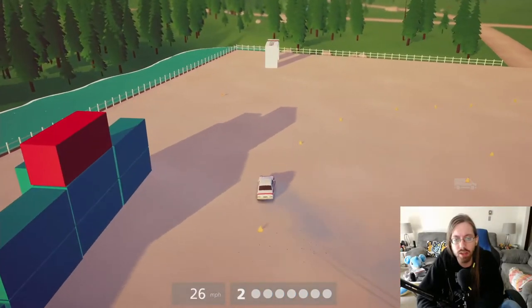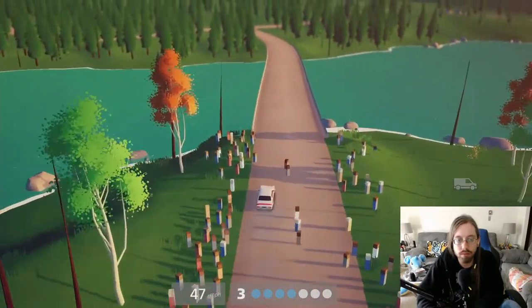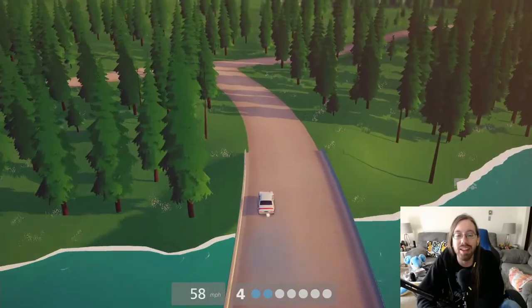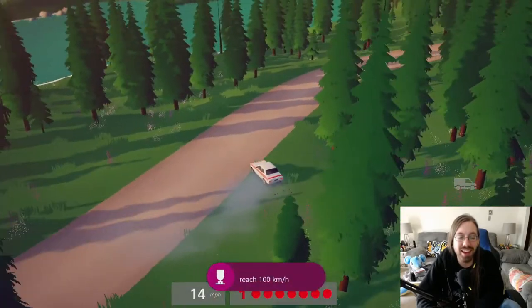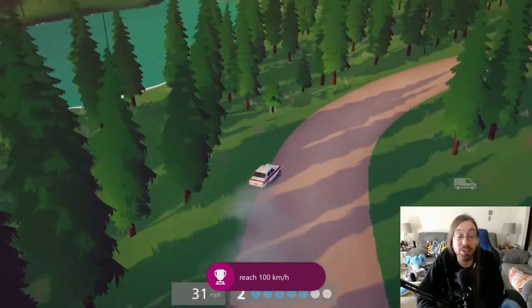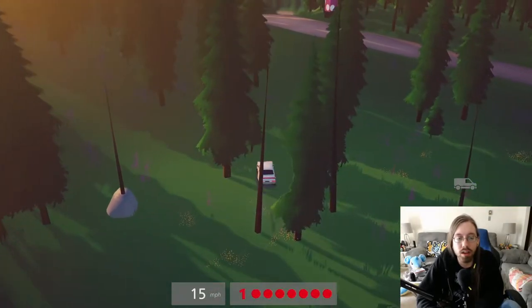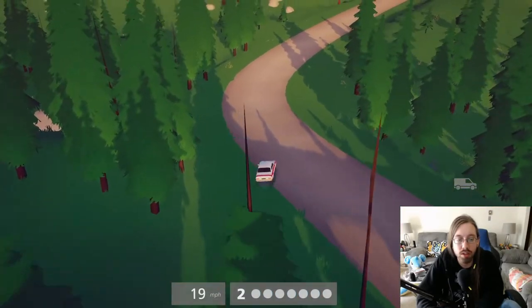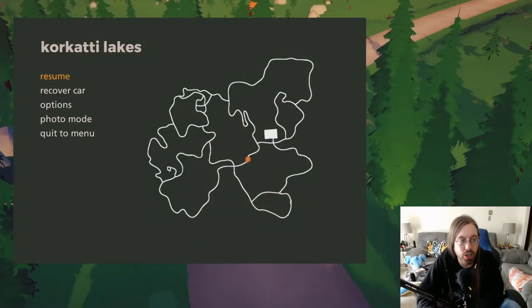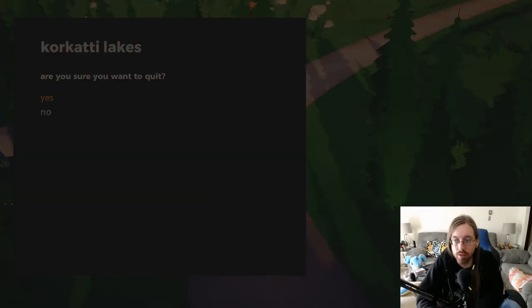Nope, I sure didn't get the hang of it. This is with stability at max? You just slide so much. You're going like 20 miles per hour, you try to turn and you still go flying off the track. I'm guessing it's trying to be more simulation, which if that's the case I'm never going to enjoy this game because I absolutely hate simulation kind of driving games. Maybe I should change to a front-wheel drive car — do I have to quit to change my car? I wanted to change to a front-wheel drive one because it might be easier.